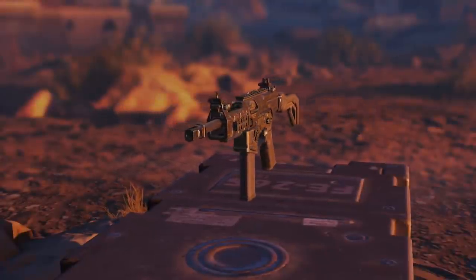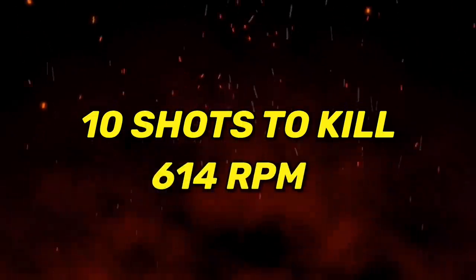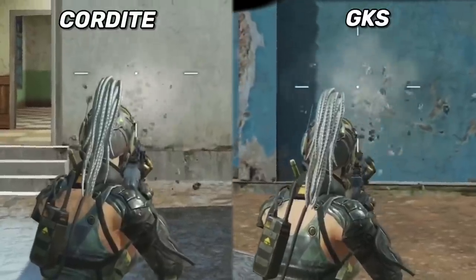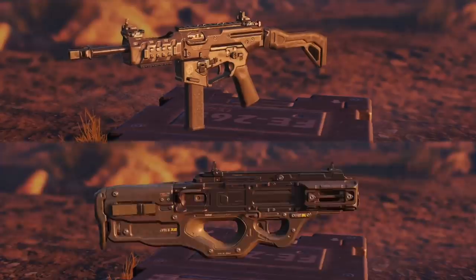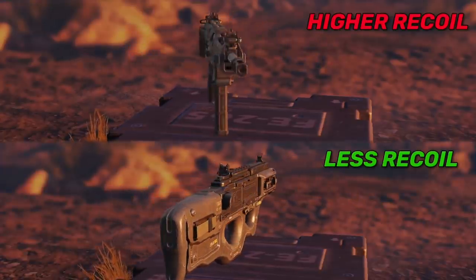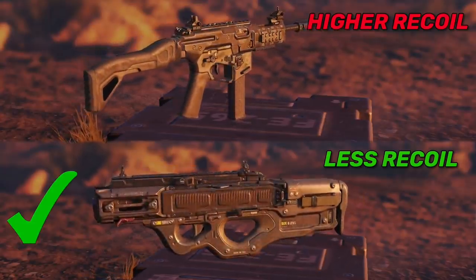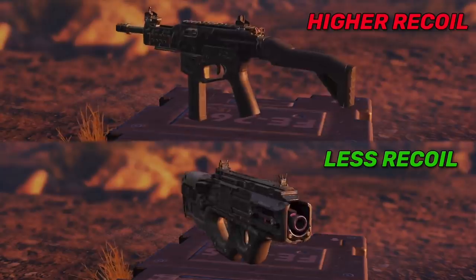In number eight we have the GKS, with a total of only 10 bullets to kill an enemy and a fire rate of 614 rpm. The killing time is very close to the Cordite's, and considering the Cordite has better hipfire accuracy while the GKS has both higher vertical and horizontal recoil, I would choose the Cordite over it. But if you have good recoil control, you can go for the GKS.